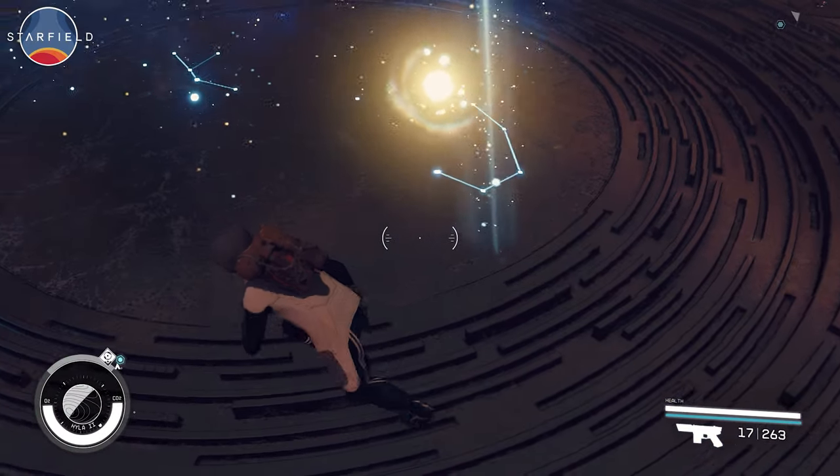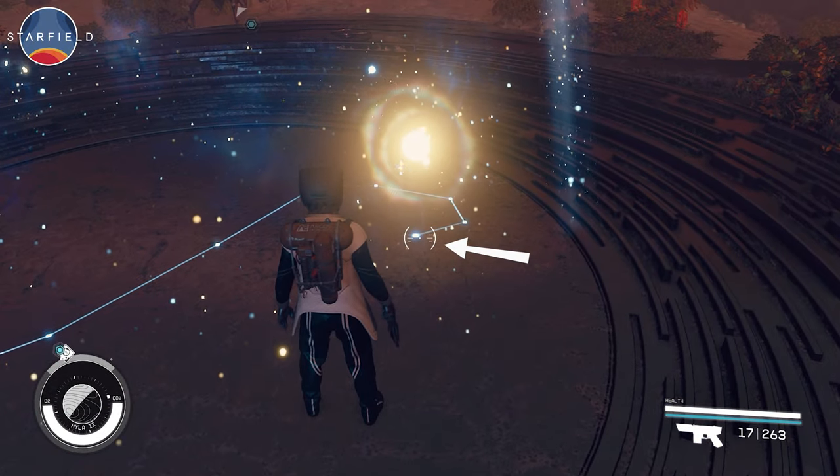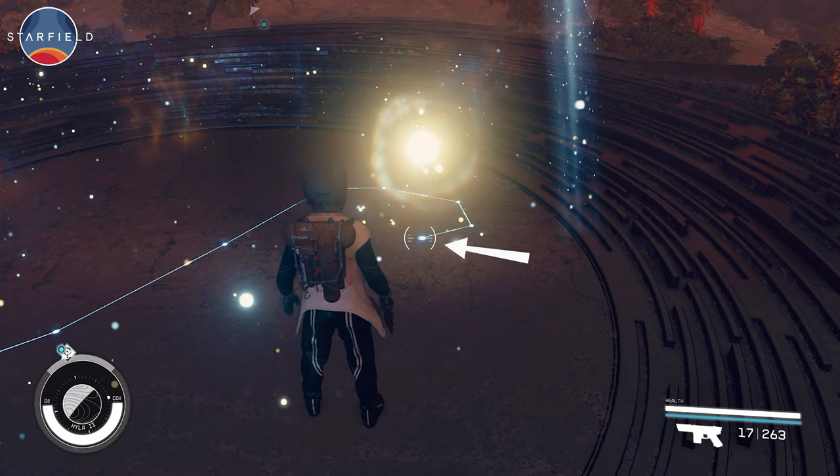What they want you to do is to point the beam of light to a certain spot on the star map, and this is the precise spot where the beam needs to point at.